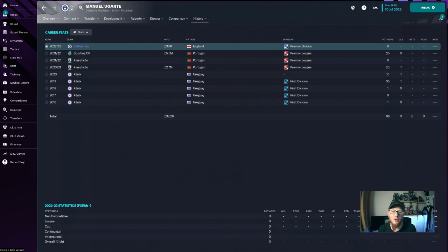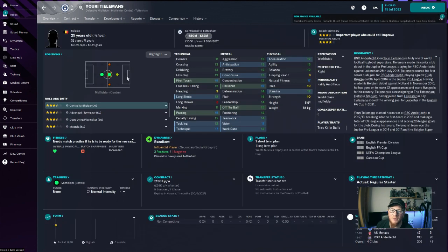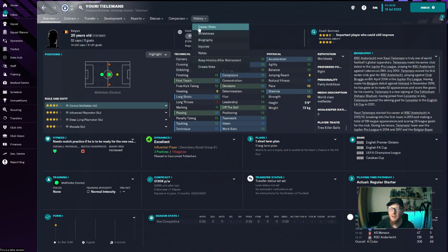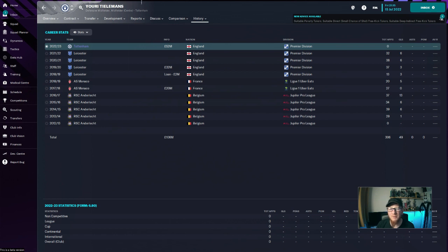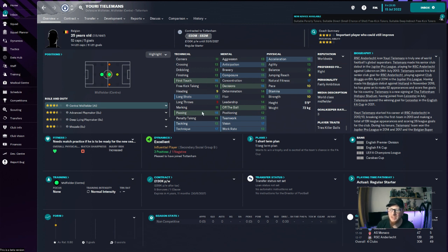We also have another deal we're looking at in midfield, just trying to bolster the squad — there's going to be a lot of games. Player number two comes through the door from Leicester — it is Youri Tielemans. We have paid £52 million for this player. He's an absolutely fantastic midfielder, the sort of player that Tottenham should really be buying. Seven million was upfront; the rest is on the Never Never. First touch of 16, passing of 18, technique of 17 — he's a very, very good player and he's definitely going to add support, quality and goals into this team. 52 caps for Belgium, 5 goals, and he's only 25 — a good age to bring in.